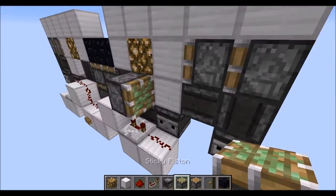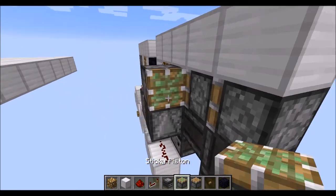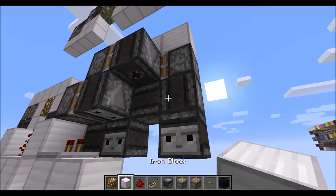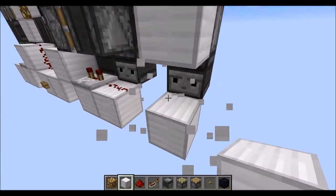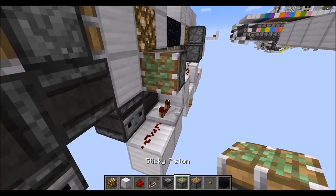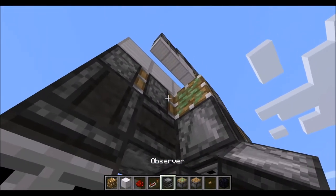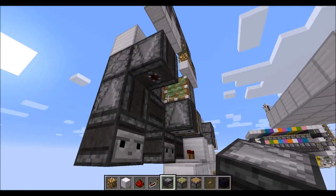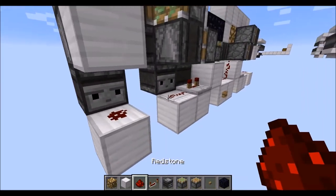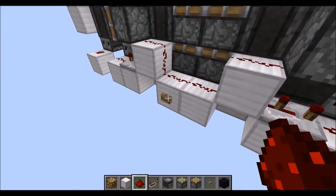Then on top of the repeater, we need a sticky piston with an observer facing upwards. Then on top of that another sticky piston, observer facing downwards. Then a full block here, a full block down there, and some redstone in between. And essentially the same on this side, with one little difference: now we don't need the observer right in front of this one here, but offset like that. Then block below, another block below, and a redstone in between. And that's actually the entire thing, so let's unblock it and give it a try.